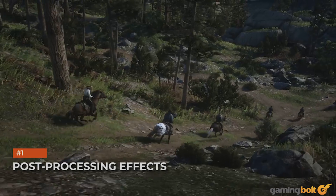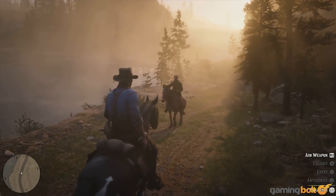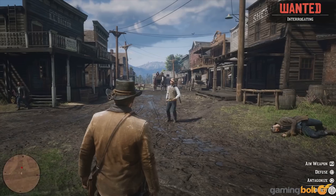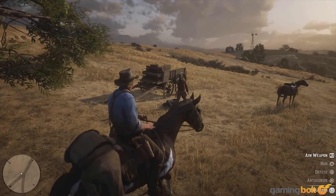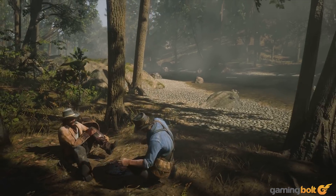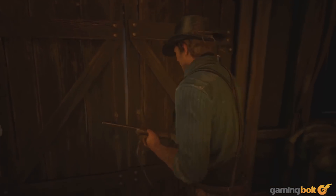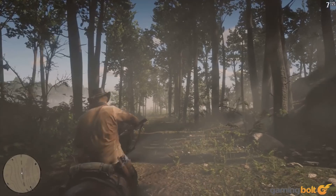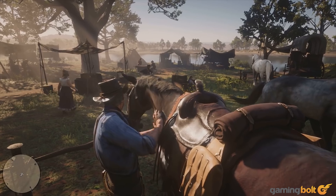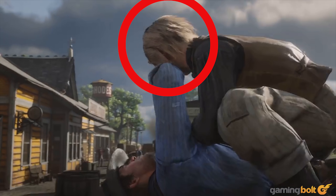Post-processing effects. We spent some time in the previous feature discussing the various graphical upgrades seen in Red Dead Redemption 2. Today we'll go into detail about the game's post-processing pipeline. Temporal anti-aliasing seems to be the option of choice. This is evident across gameplay shots as a smooth and stable image is maintained, with coverage extended to transparencies like grass as well. Some degree of artifacting is evident, however, as seen on the outlaw's hair at 11 seconds in the second gameplay trailer.